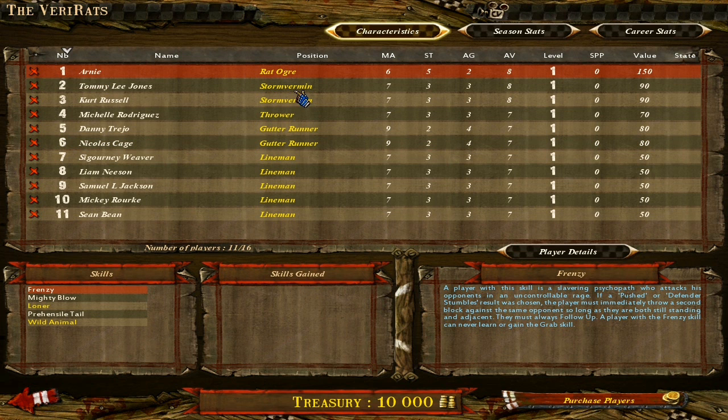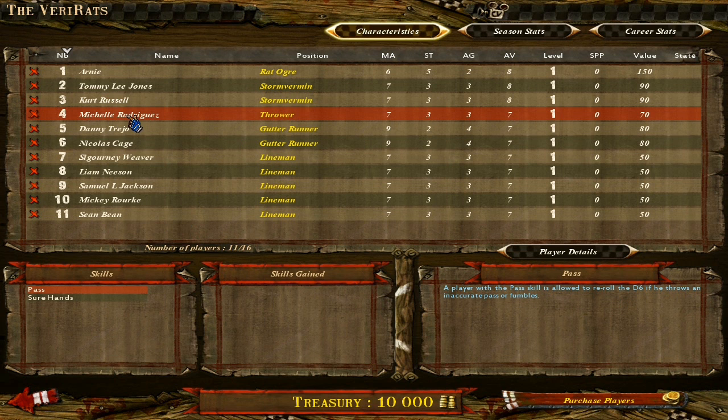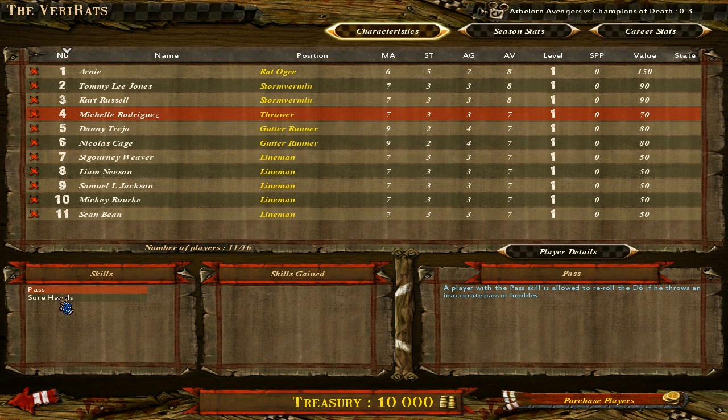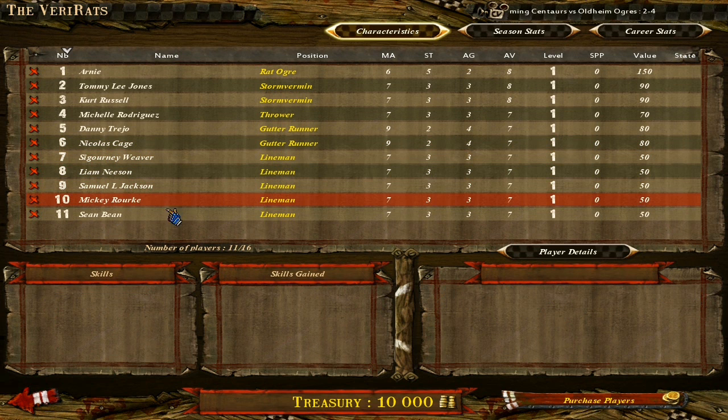Players can level up with star player points from scoring touchdowns, doing passes, and other stuff. No one has gained any skills yet, no one's leveled up. We've got the Rat Ogre, who's a big mean bastard. Two Stormvermin who are a little bit more hardy than the rest of the rats, and they have block. Michelle Rodriguez is our thrower — she can pass the ball, re-roll passes, and re-roll picking up the ball. Danny Trejo and Nicolas Cage are our gutter runners: very quick, agility 4, and dodge to re-roll dodge rolls. Then Sigourney Weaver, Liam Neeson, Samuel L. Jackson, Mickey Rourke, and Sean Bean as the linemen — their job is to get in the way, get hit a lot, and plug the gaps.